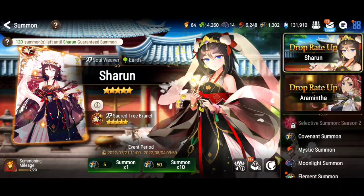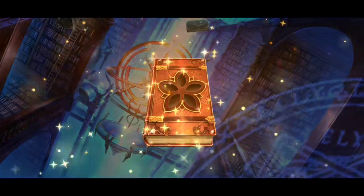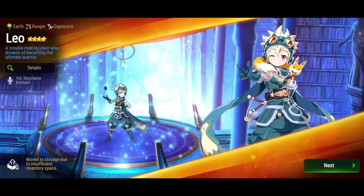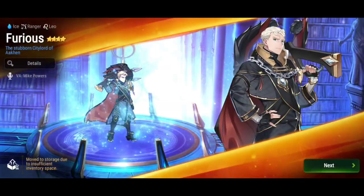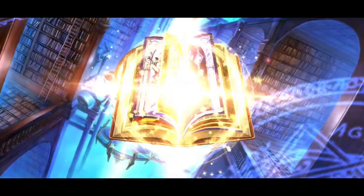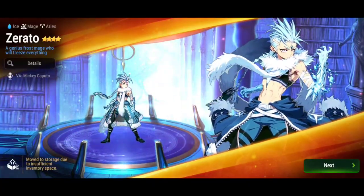I know some of you out there get those new heroes in 1-7 pulls — it just happens. I think it happened to me like one time only, total. That's pretty crazy. Now with the X10, it's not really something I can pull off, because I just do X10 instead of doing one summon at a time. I'm sure it happened to a lot of players — X10 and then you get the hero on the first summon.